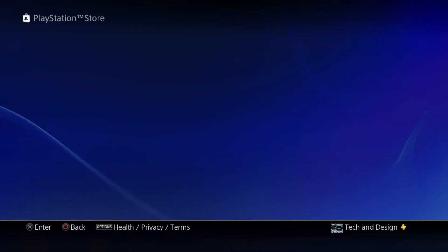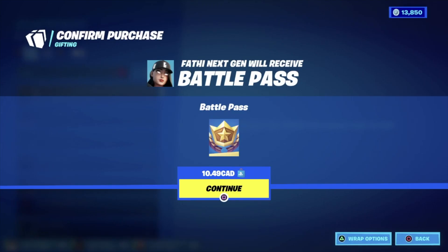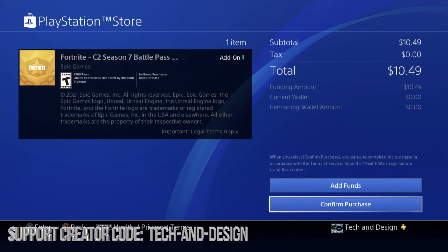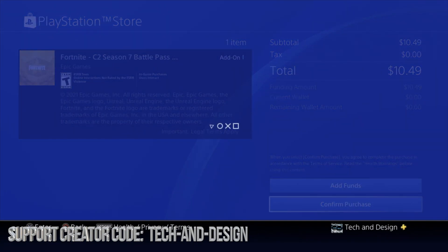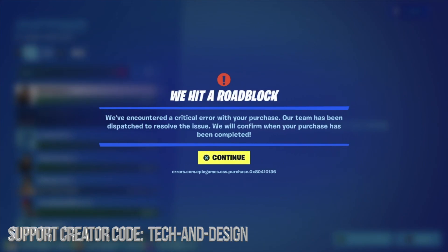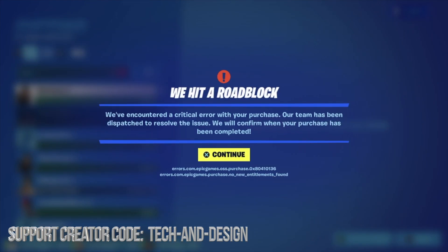So at this point I got an error — whatever, it doesn't really matter. Fathy Next Gen, you should have got the battle pass by now, unless I have to do this again. Okay, I might have to redo this because I did get an error, so we're going to gift it again. Continuing purchase — hopefully it doesn't give me that error again. Okay, there we go — hopefully it worked. 'Your purchase has been dispatched.'